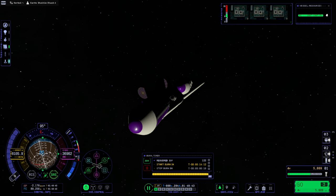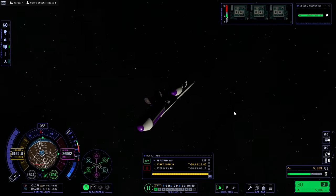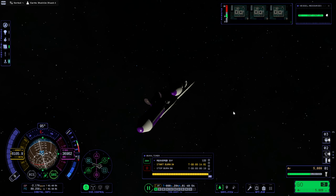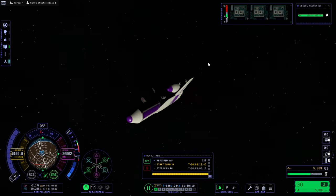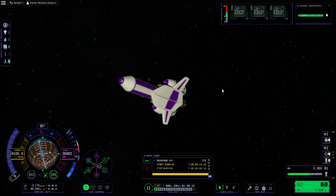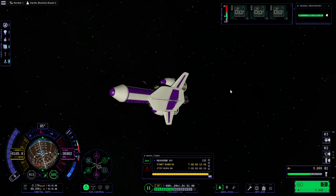Hello everyone and welcome back to Lathe Station and Base Construction in Kerbal Space Program 2 Early Access. We have launched a shuttle bringing a rover to Lathe, and we've also launched a science ship that's going to do some science around the Joule system and then ultimately become the core of our station at Lathe. We're in the beginning phases of our grand plan, and we're doing mid-course corrections for both missions.